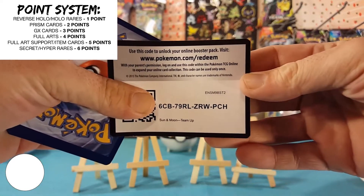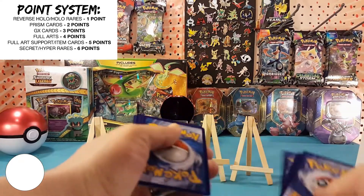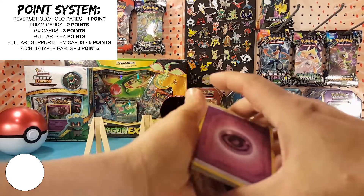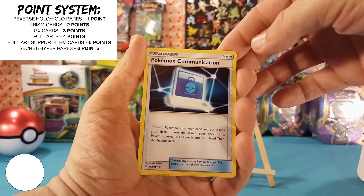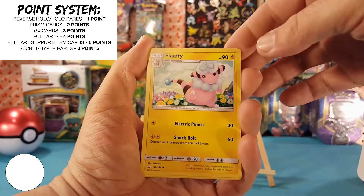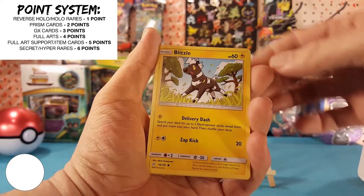Back over to Forbidden Light — hopefully this pack gives us something to put on the board. Another code card here.